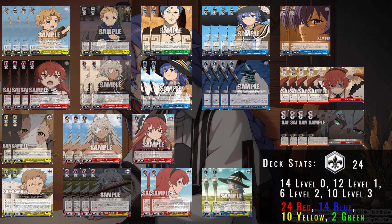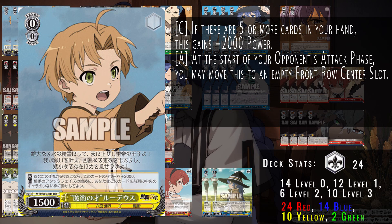Starting off with the eight standby build, here's an overview of the deck. Let's break it down level by level, starting at level zero. We have this Rudy runner — if the hand is five or more, you get an extra 2k power, making it a 3/5 center runner. You can only run to the middle position of your center stage. 3/5 power is pretty decent to keep that card on field a little longer.